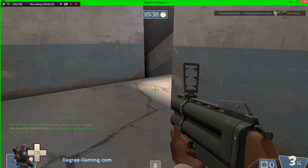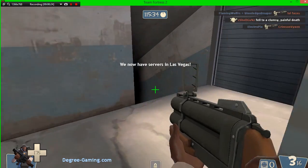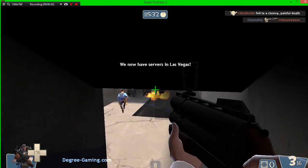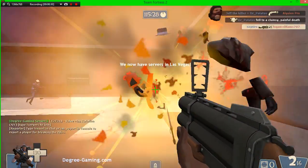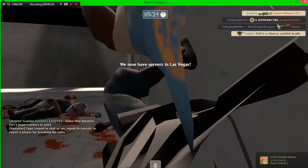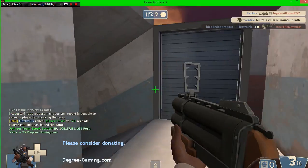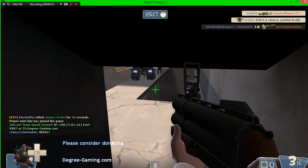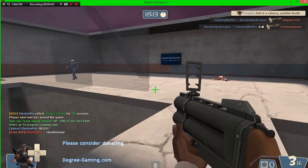We're doing the Demo Man loadout first. We have the Lock and Load — it's got a Lock and Load, a reason, and a frying pan which is supposed to be a ham shank. The Lock and Load is really good because it does more damage than the standard grenade launcher and also fires faster, even though it disintegrates on contact with the floor or wall.